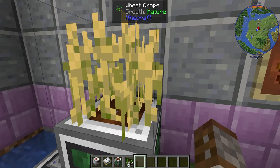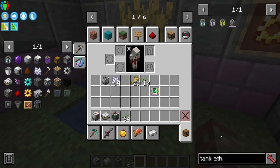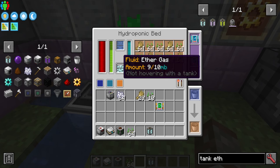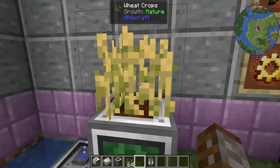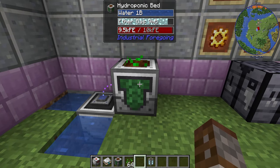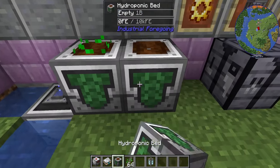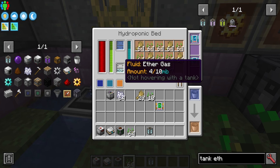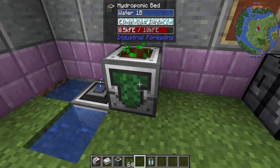If you don't have a right-clicker, there is an upgrade using ether gas. If you put ether gas inside the Hydroponic Bed — you don't need a lot, it's literally only 10 millibuckets — it will speed up growth, but also harvest and replant automatically, which is absolutely lovely. This turns it into something like a Garden Cloche from Immersive Engineering. You can have plenty of these in a row with all your different crops. You get about five or so processes before one millibucket goes down, so you don't need a lot of ether gas, but you do have to keep the supply up.